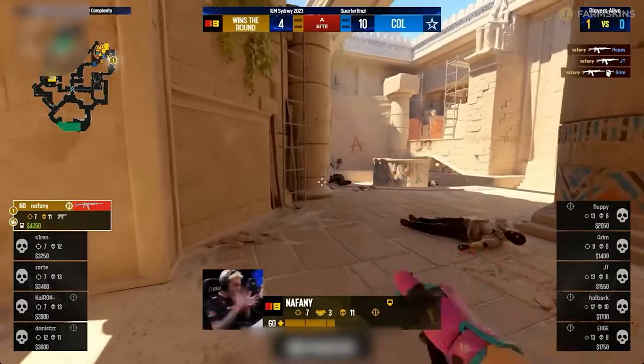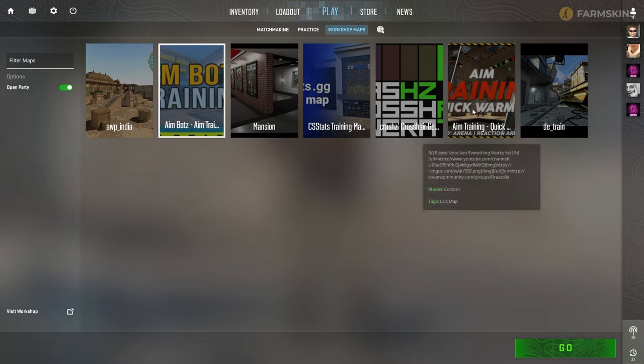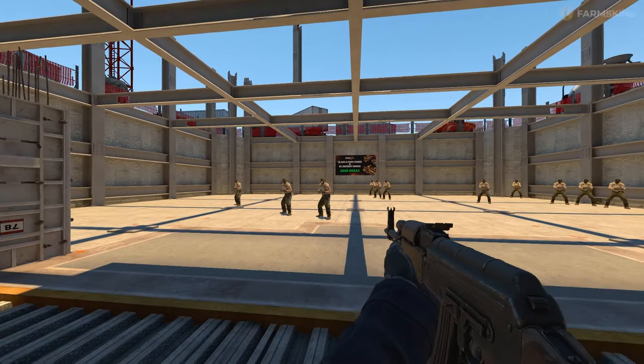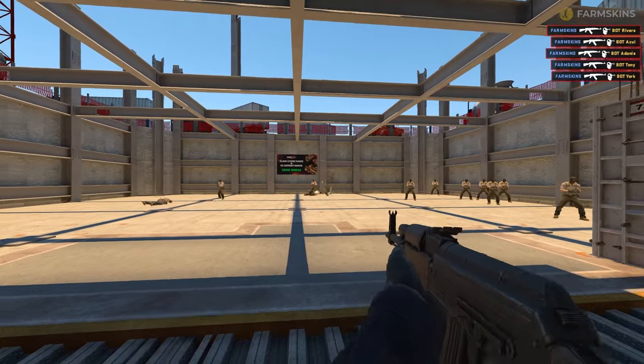Comment your rank on each map and how you train your aim. First, go to Workshop and load up the Aim Training Quick Warm-Up map — you'll find the Steam download link in the description. After choosing a team, you'll spawn into the first of three parts of the map.